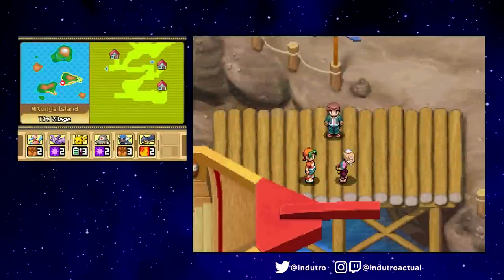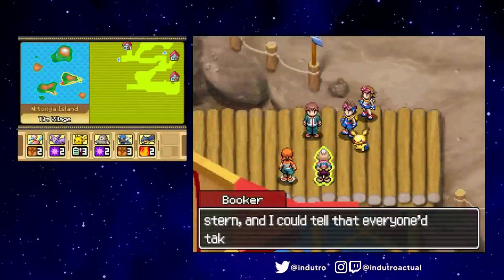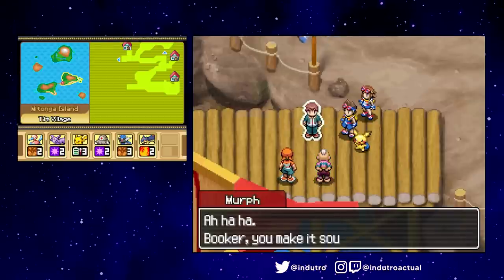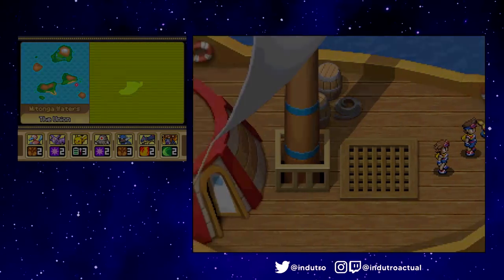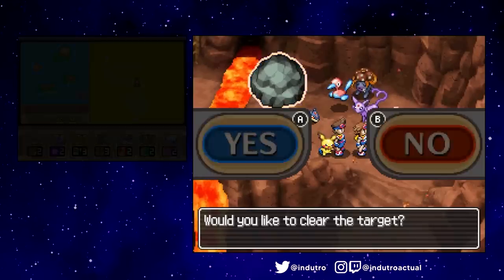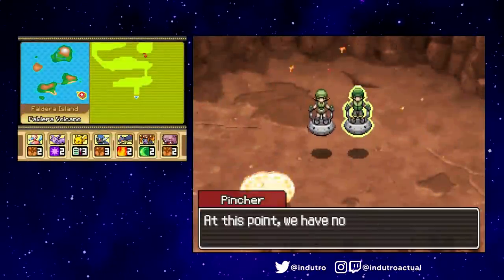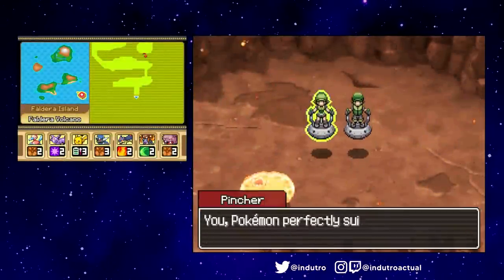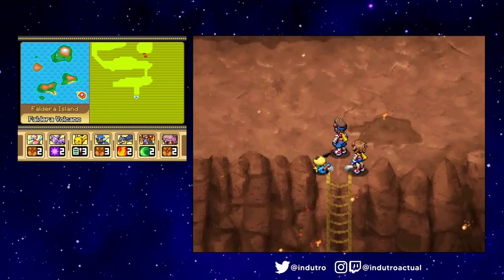After receiving a tip from Blue Eyes as gratitude for saving her, we discovered that the Pinchers' next target was located at Faldera Volcano. Booker repaired the Union in record time and we were able to sail shortly after. Going up the volcano was a lot less scary than it sounded — all the target clears were straightforward enough, and the Pinchers were very entertaining. Out of the three games, I think the Pokémon Pinchers has to be the funniest of the bunch. Their interactions with the world and the player character are very creative.